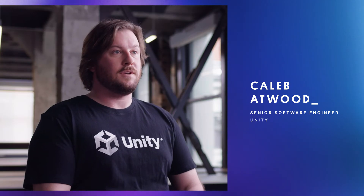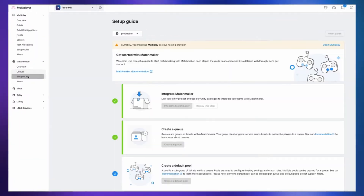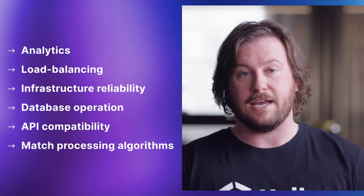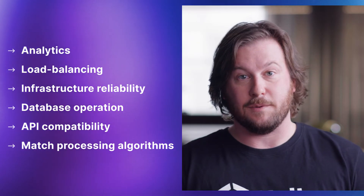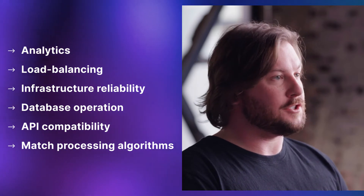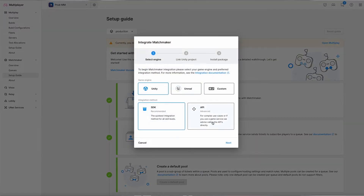When you build your multiplayer game, you'll always have one eye on the end goal — getting it live and actually putting your players into matches so they can enjoy your hard work. But building a matchmaker is no simple task. You'll need to think about analytics, load balancing, infrastructure reliability, database operation, API compatibility, and match processing algorithms, all as a minimum to create a functioning matchmaking system. And all while doing this, you have to make sure your matchmaker integrates smoothly with your game server hosting infrastructure. All this time and effort is ultimately resources you could be putting towards making your game the best it could be. So how do you cut out the backend work while making sure you have a strong matchmaking solution?